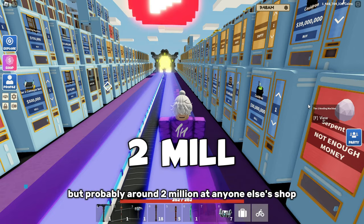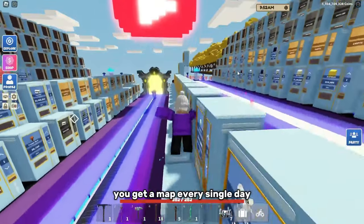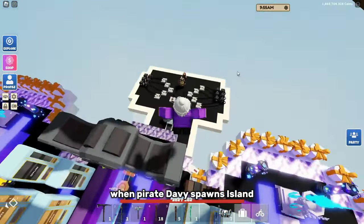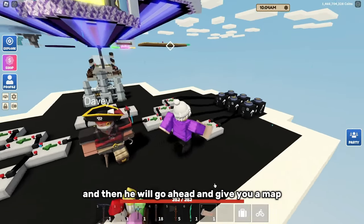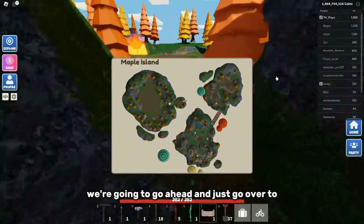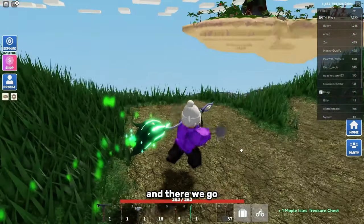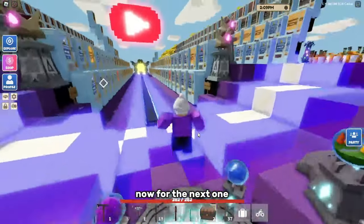The good thing about treasure chests is you get a map every single day when Pirate Davy spawns on your island. You just talk to him and he'll give you a map. I'm heading to Maple Island now — we're going to go to the other side of the map where the X is. And there we go, we have Maple Island's treasure chest.